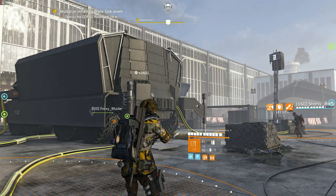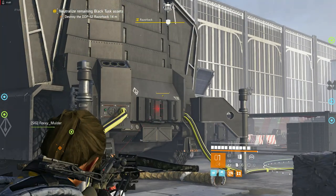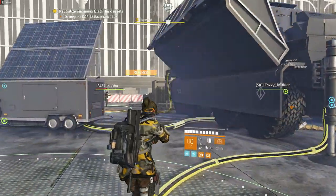Agents, here's our recommended Jammer Pulse Build for tackling the final boss, DDP-52 Razorback, in the Dark Hours raid.